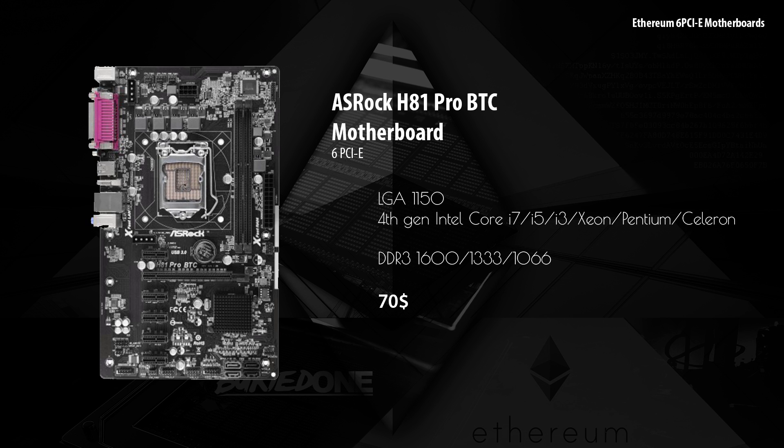Next up we have the ASRock H81 Pro. This is the one I chose for my Ethereum rig because it was only $70. It has an LGA1150 socket as well and it supports DDR3.